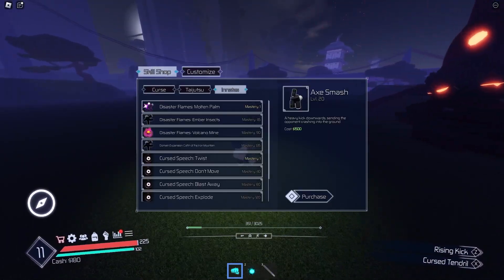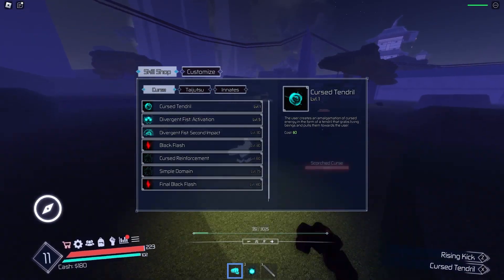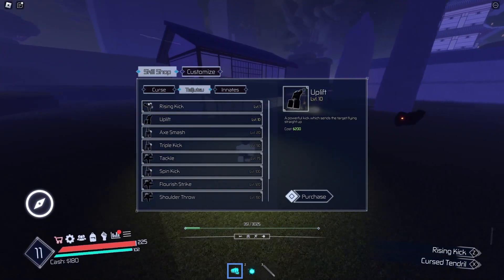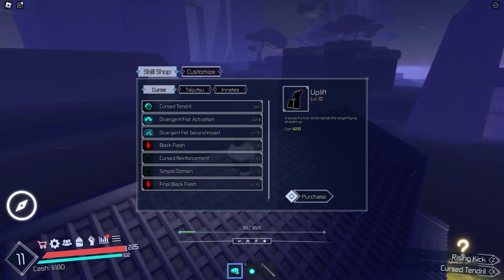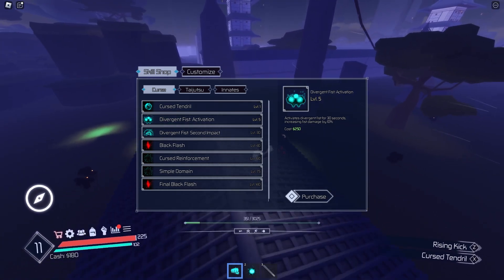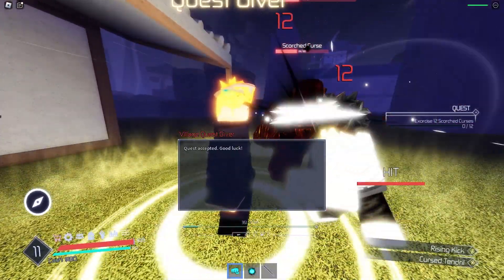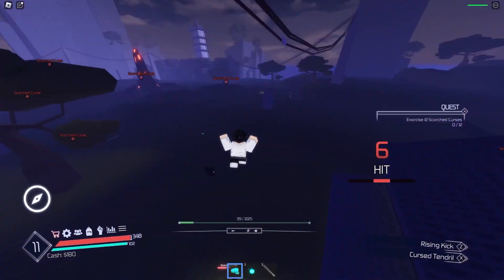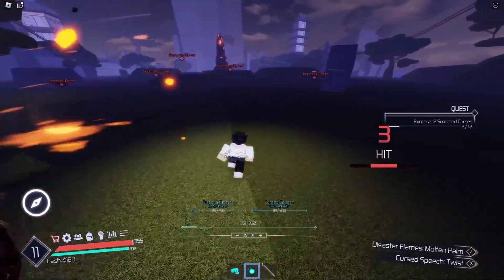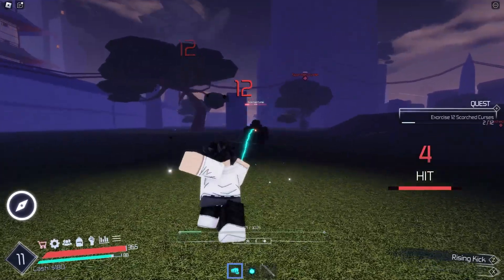I'll keep doing this until I can move on to the next area, and give you guys as much gameplay as possible. I want to get divergent fist — I just need a little more cash but it'll buff my M1 damage, so I'm definitely saving for that. To get more moves you need to up your mastery, and you do that by just keep using your moves over and over again. To up curse speech mastery you just keep using curse speech moves.